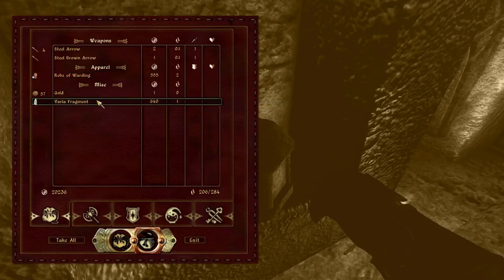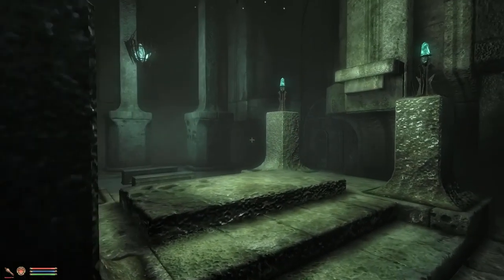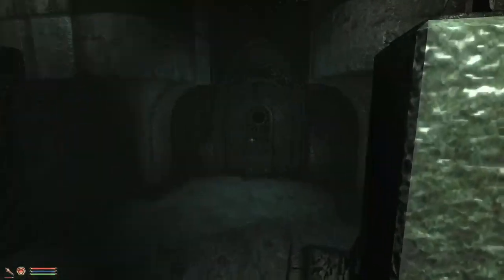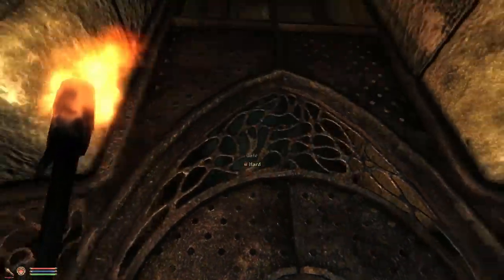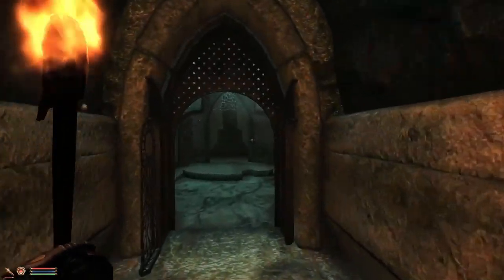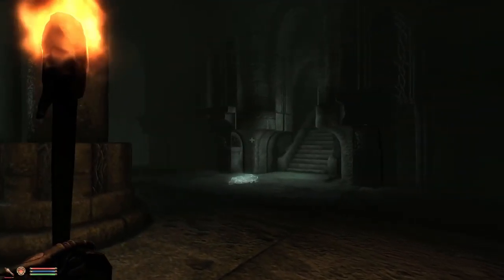Rope of warding — Vala fragment, Vala fragment. That's expensive. These arrows are useless, I won't take them, but I'll take these — they are very useful. Not sure I want to use all my lockpicks this early on. There might be great treasure awaiting somewhere. Oh, there's a door.